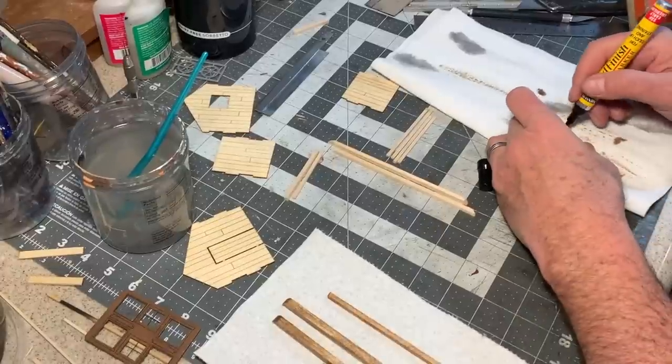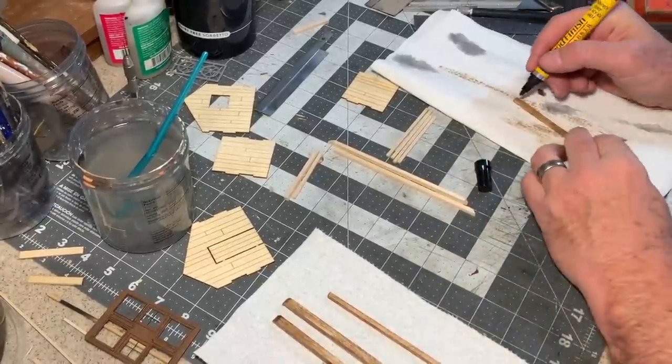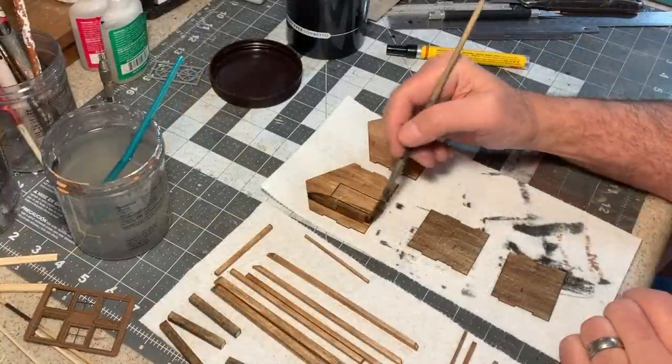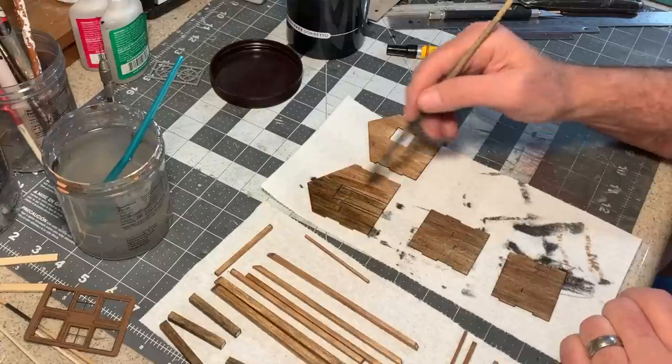The first step is to go over everything with a Minwax Early American wood stain marker, then once that's had a chance to dry, go back over everything again with my India ink and seventy percent isopropyl alcohol stain.